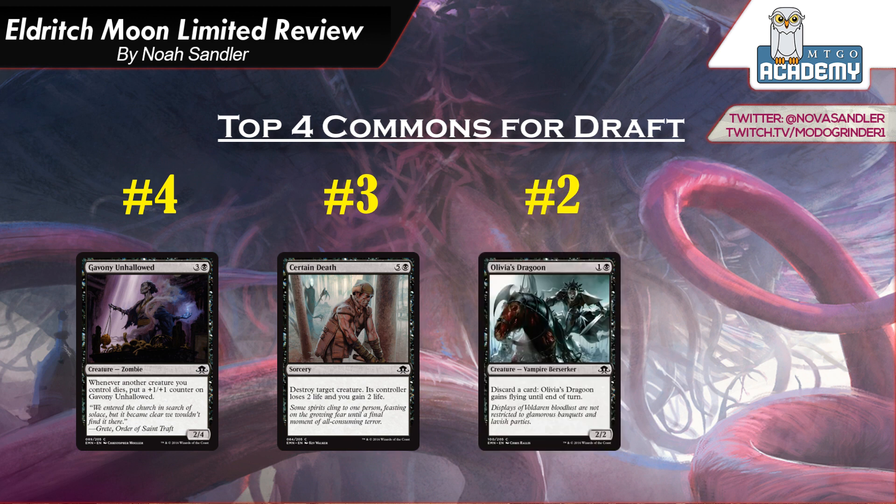Number 2 is Olivia's Dragoon. It's 1 and a black, a 2-2 Vampire. Discard a card, and it gets flying until end of turn. In your average black deck, this card's going to be fine — a 2-drop with a bit of upside, and it has the Vampire subtype so you might get some value there. But what's really important is that it's a free discard outlet at common, and there aren't that many of those. If you're trying to build a Madness deck — and there are a lot of Madness cards in this new set — this is the card you're going to need to enable the broken Madness starts, like playing a broken 3-mana Madness card on turn 3. It's such a high pick for the Madness deck that even though it's just okay in non-Madness decks, you've got to pick it highly.